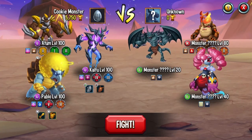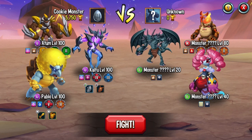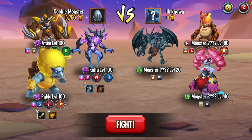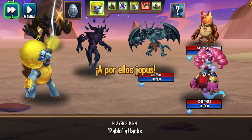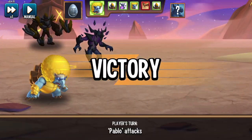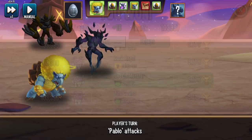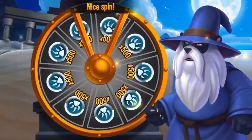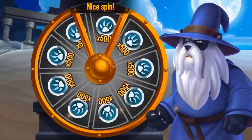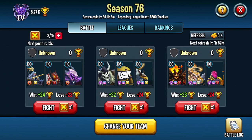These guys that defeat my defense team, as you can see, their defense teams are much crappier — level 80, level 20, level 40. So we can easily just go in here and obliterate them all, and we'll still get our 500 challenge coins.